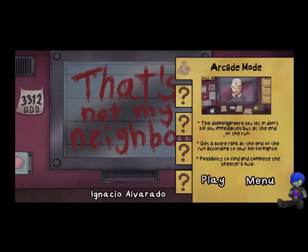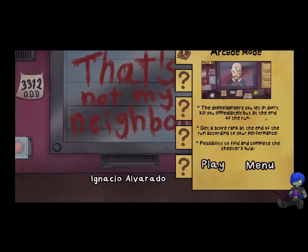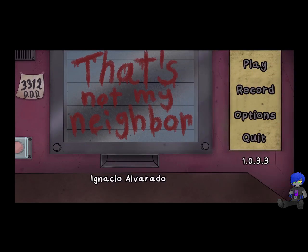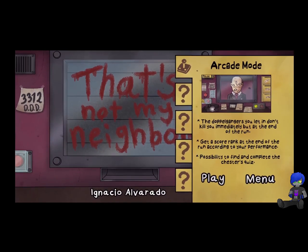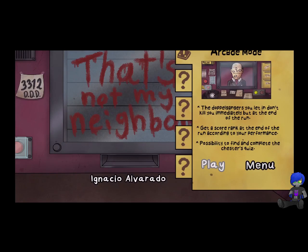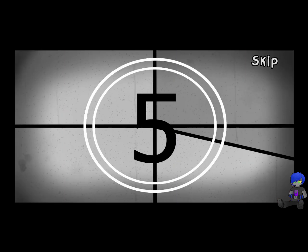It looks like the only mode we have is arcade mode. The doppelgangers you let in don't kill you immediately, but at the end of the run. Get a score rank at the end of the run according to your performance. Possibility to find and complete Chester's Quiz. Alright, let's go ahead and play.